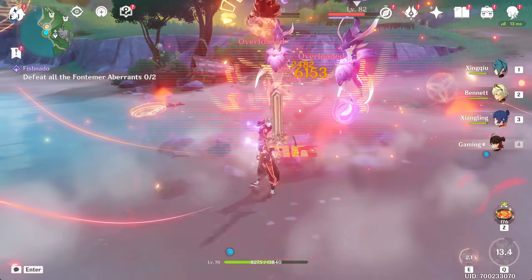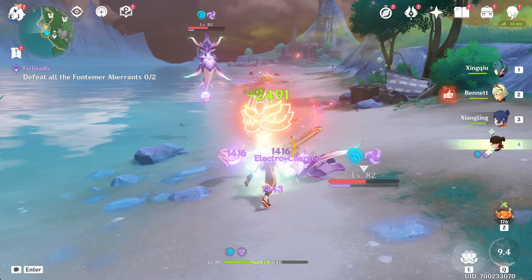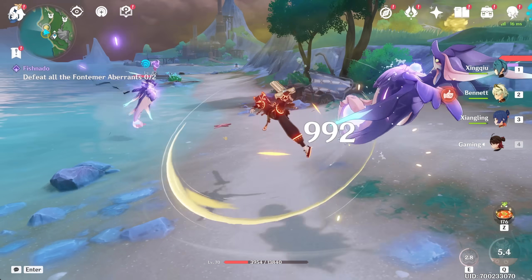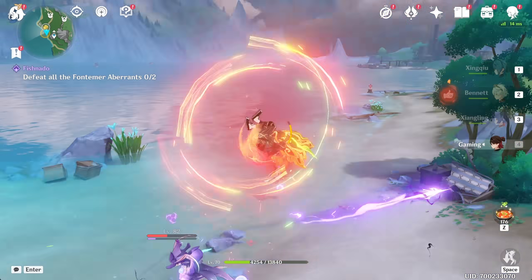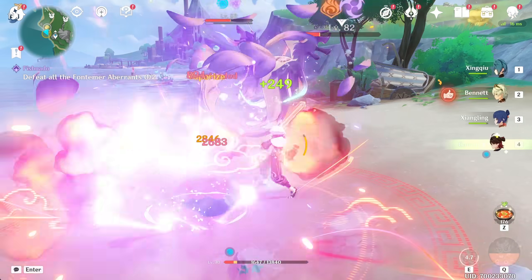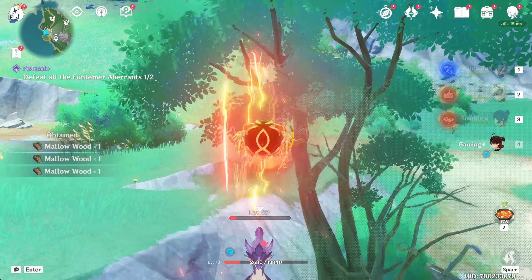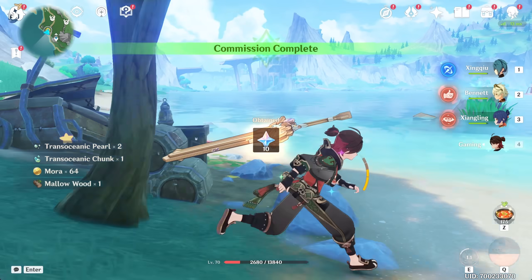Alright, here we go. We're just going to keep spamming E whenever it goes back off cooldown. We already got one off. We have to be above 50% HP — that's bad. If we weren't soloing, it would have worked. We got rid of one already. Shield gone. Boom — 11k. Actually not even bad solo.